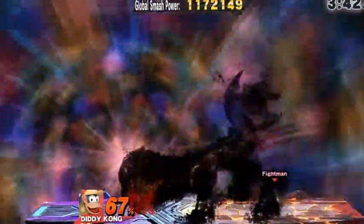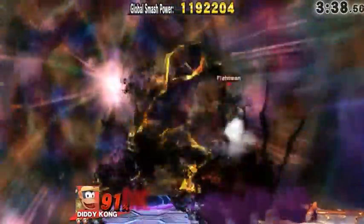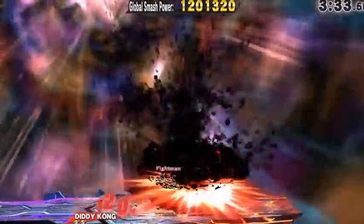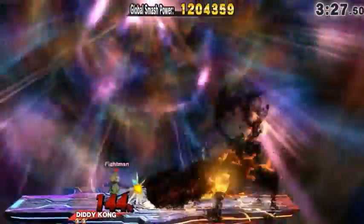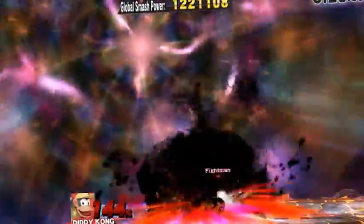Now we enter the second form which is Master B. A variety of his attacks are close range attacks — like that was one of them. This is his projectile. This is another close range. And he jumps around face to face — he really likes doing that.